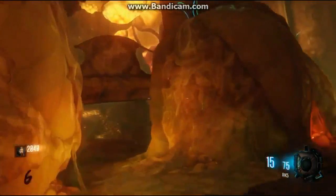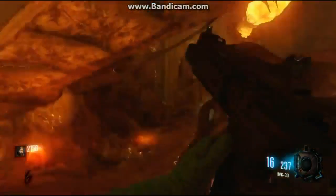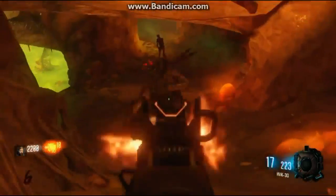Once inside, you'll want to shoot three things — like three lungs, I think — whatever they are. Then it will basically drop the Pack-a-Punch, and you'll be at the Pack-a-Punch machine.